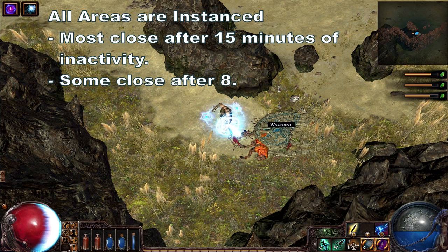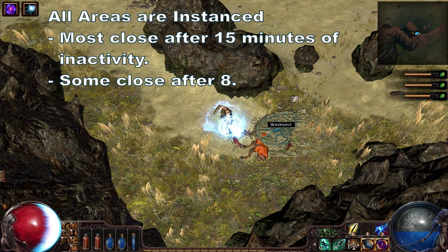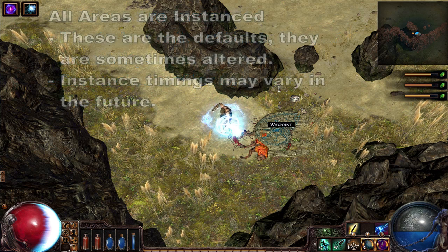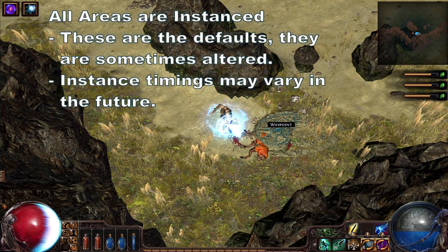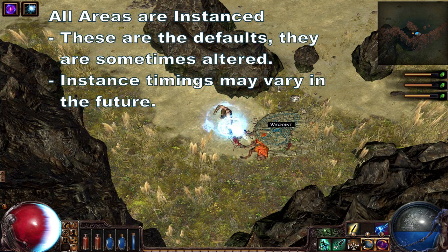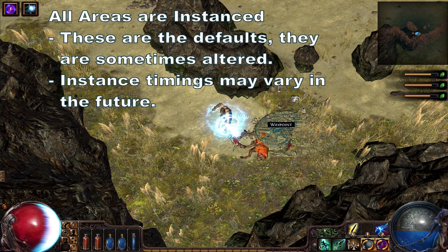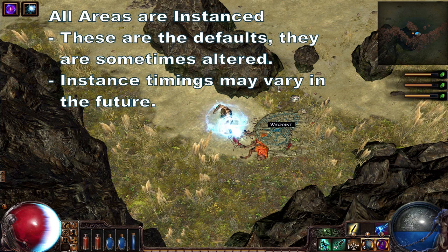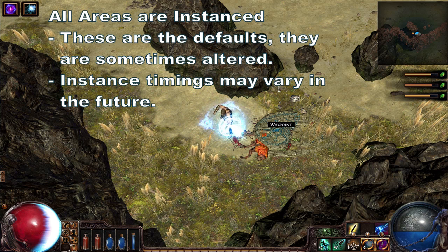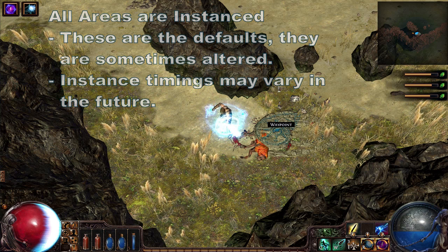Areas without side areas attached — as in any area with 2 or less exits — has a shorter timer and will only last 8 minutes while empty. I should note that these are only the current defaults; they have been known to be reduced in times of heavy server strain, and the developers have said it is their intention to alter this mechanic in some way in the future. It appears that the time limit is more a function of resources than a gameplay mechanic. However, only time will tell as to what the end situation with instance time limits will be.